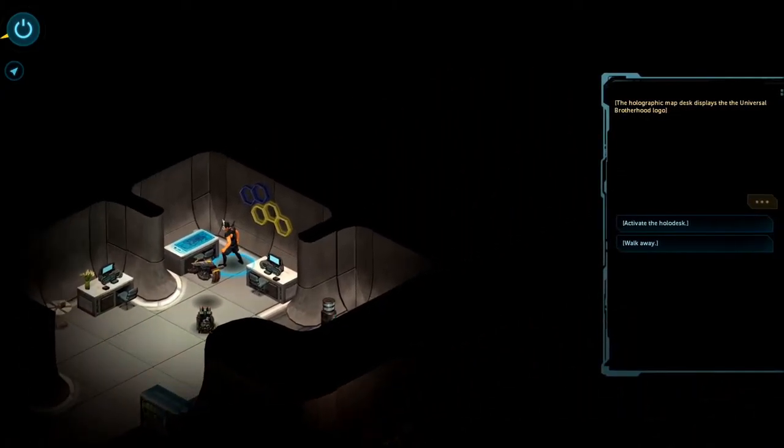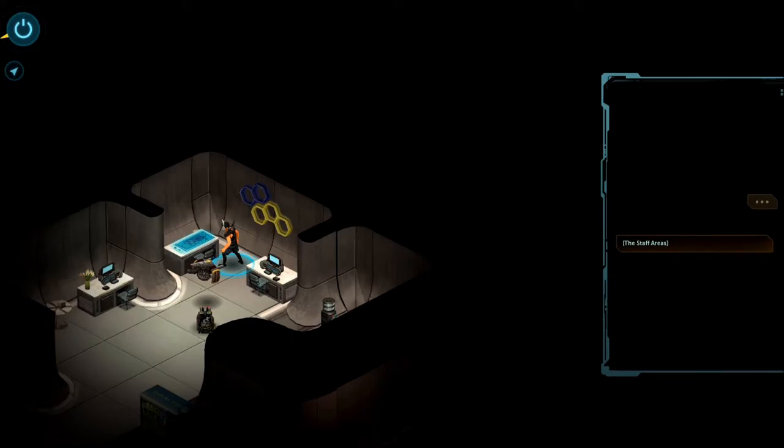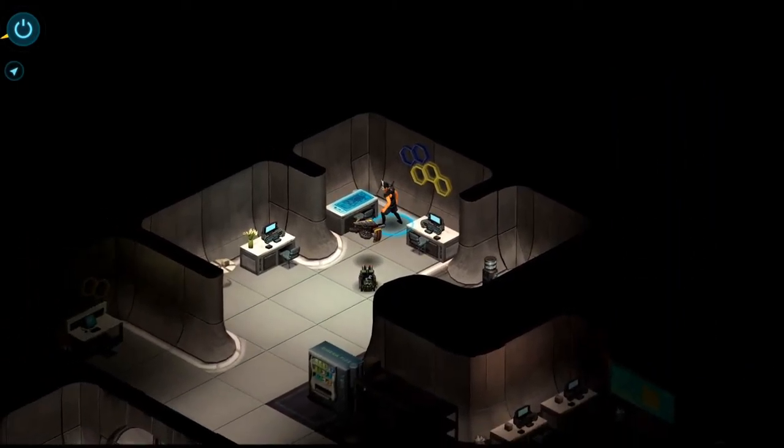The holographic map displays the Universal Brotherhood logo. Activate the Holodesk. The Holodesk animates to display high-level blueprints of the facility with labels to touch to zoom into each area. Public areas — the entrance hall, auditorium, cafeteria, staff areas. The storeroom, staff locker room, and kitchen — with a notation that the kitchen is part of the home area from a security point of view. The home areas show the four dormitories, the office, and kitchen. Notice the kitchen has an external door, and there's heavy security around the door to the sanctuary area. This might be handy — remember it asked us for a name and the dormitory of residents.